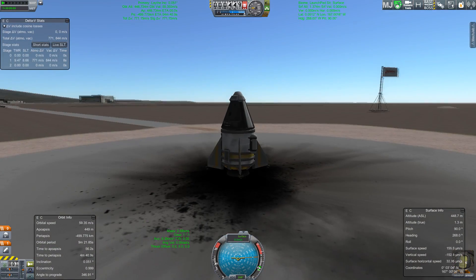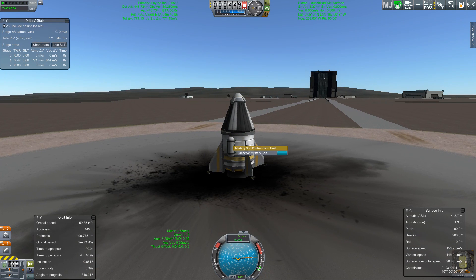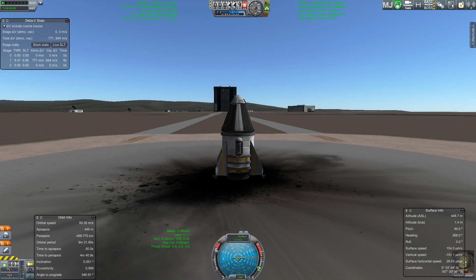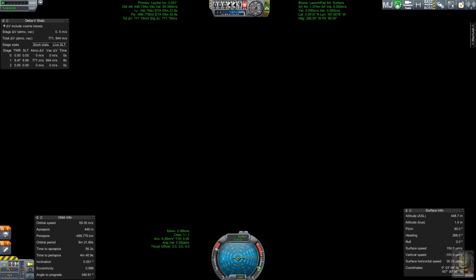I put this thing together and — look at that — that's Jool in the background, of course. Sitting forever over the launch site because Lathe is in a tidally locked orbit, which means Jool always appears to be in the same place in the sky. Literally the same place because the eccentricity is zero and the inclination is zero, so it doesn't even vibrate.